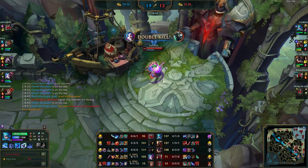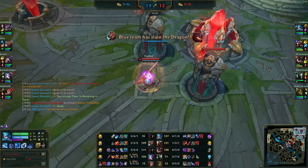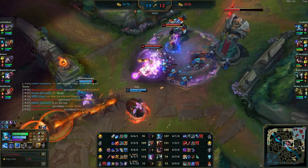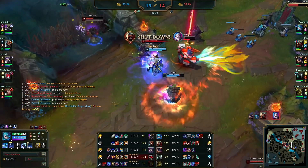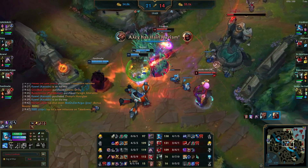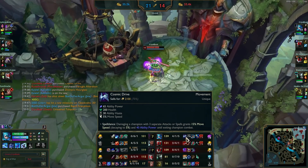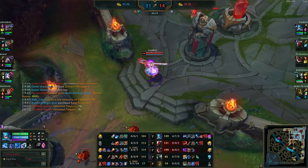We've got an interesting build going on — Cosmic Drive second. Normally I praise Nashor's Tooth and love it, but we're going for Cosmic Drive because we've got a lot of AP with Shattered Queen. If we went for Everfrost or something with more damage we'd go for that here. I'm trying to lock down the Jinx immediately because she's 8-1 — absolute priority target. I do end up overextending and have to back off. The Cosmic Drive gives you 30 ability haste — actually the highest you can get from a single item — and being an AP item makes it one we buy.